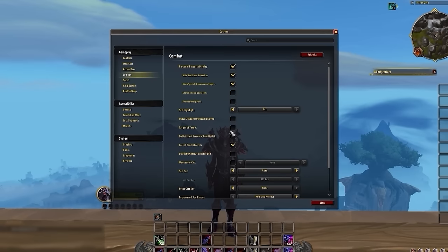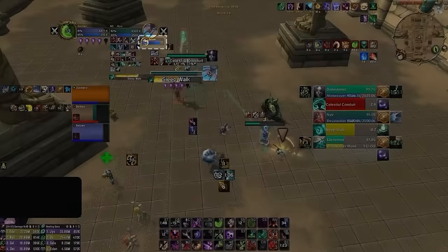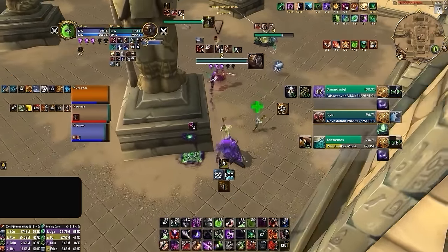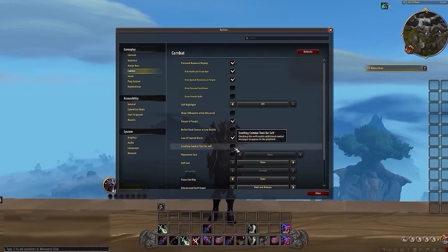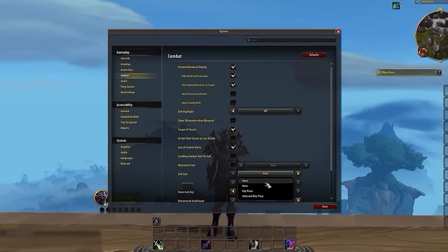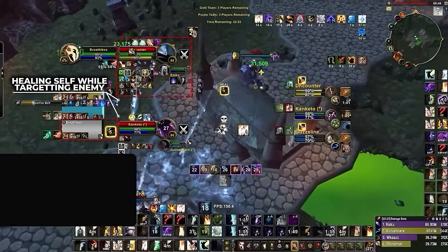It's then absolutely essential that you enable Target of Target. This is crucial, as it allows you to see who someone on the enemy team is targeting — allowing you to predict swaps and preemptively outplay your opponents. Loss of Control Alerts should also be enabled to make it significantly easier to see when and what crowd control has been used on you. Disabling Scrolling Combat Text for Self is also recommended, as it adds unnecessary clutter. Auto Self Cast can also be enabled, making it so that you'll always cast helpful spells on yourself if you're targeting enemies without the need for a macro.